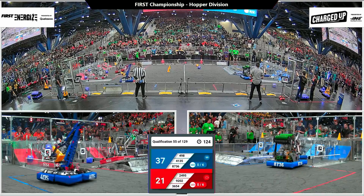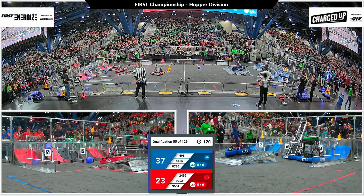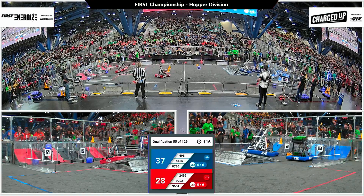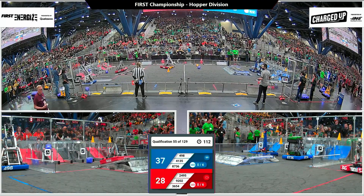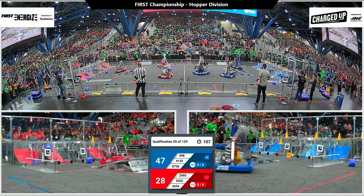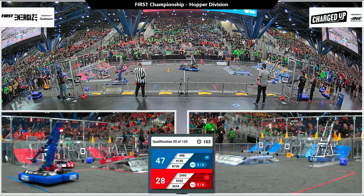We're now in our teleoperated period. Blue Alliance has a sizable lead from Autonomous and the Cobra Commanders are trying to extend that. They missed placing their cone on a high node — it landed in the low node instead — but their partner the Mechanisms right behind them was able to place that cone where the Cobra Commanders initially intended for theirs to go.